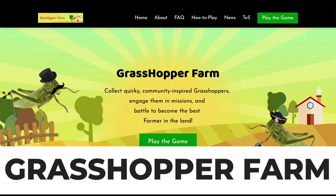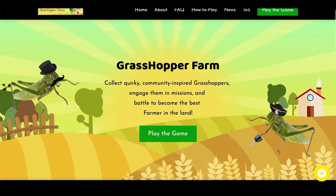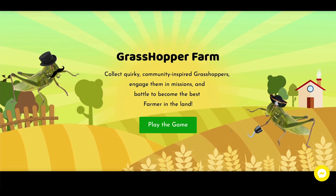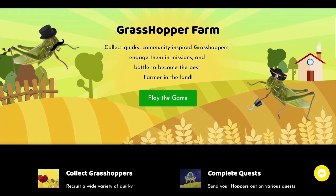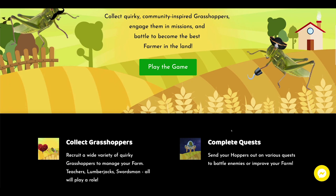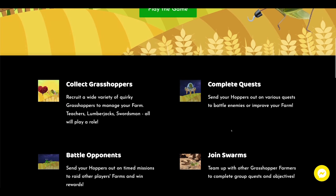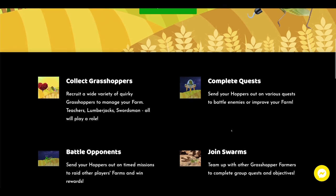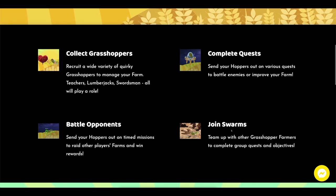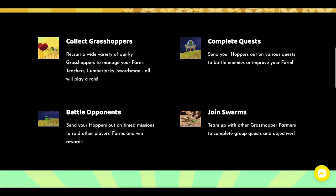The next game on our list is called Grasshopper Farm. Playing this game is as simple as opening a messaging program on your phone and sending a message. Players can even buy a Telegram bot and use it to fight against opponents with their Telegram-based grasshopper army. For players to advance in the game, they will need to recruit additional hoppers, build and develop buildings, and engage in battle with other players. If you want to grow your farm faster, you'll have to send hoppers on missions and form swarms with other farmers to accomplish collective tasks.